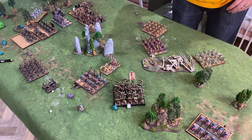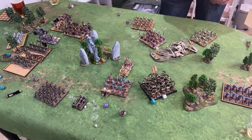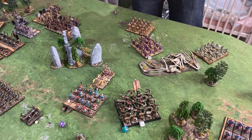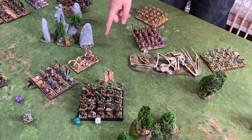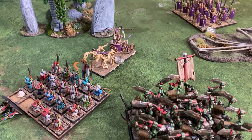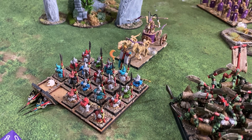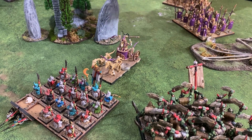So we are at the end of turn two, and G-Dog is going to go through the turn. We're going to go roughly chronologically. So first of all, the revenant chariot — I sent it straight into these goblins. They've got spears so they're not the best target for a cavalry charge, but it killed a couple of them and sort of pushed them back a bit. The orcs couldn't really get an angle to charge the chariot, but they manoeuvred so they will have next turn.